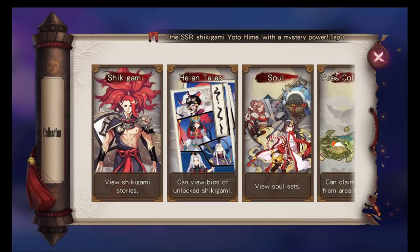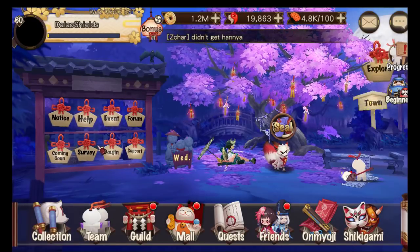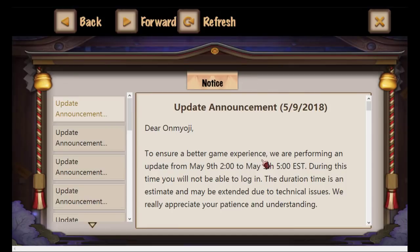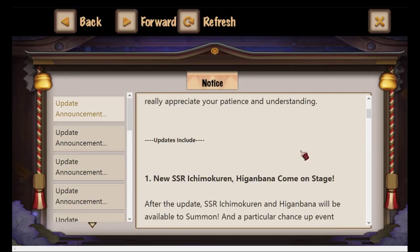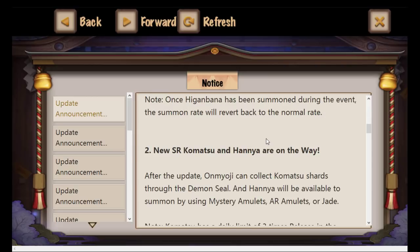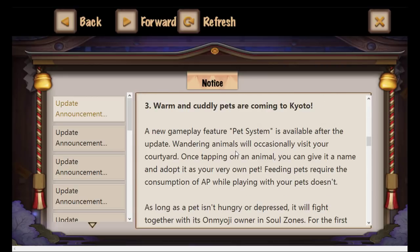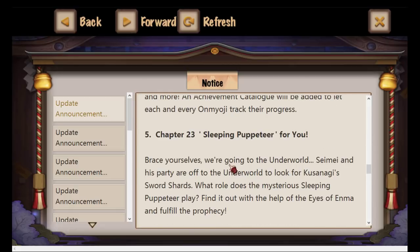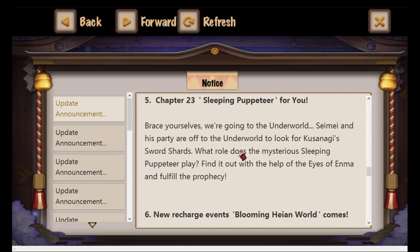First things first, let's talk about what's new. You can look at what's new by going to Notice, and there will be the update announcement with a lot of stuff listed. This includes the new SSRs Ichimoku Ren and Higanbana, two SRs Komatsu and Hanya, a new pet system, a new achievement system, and chapter 23, which they release every few weeks.